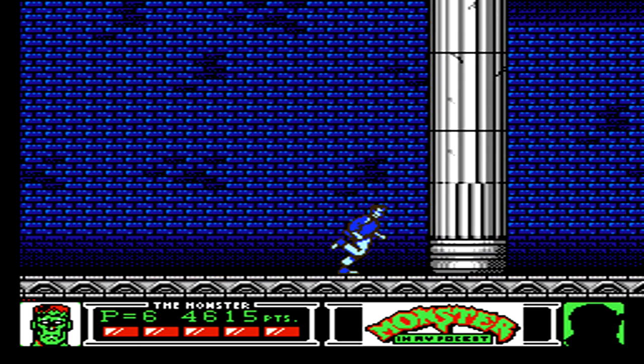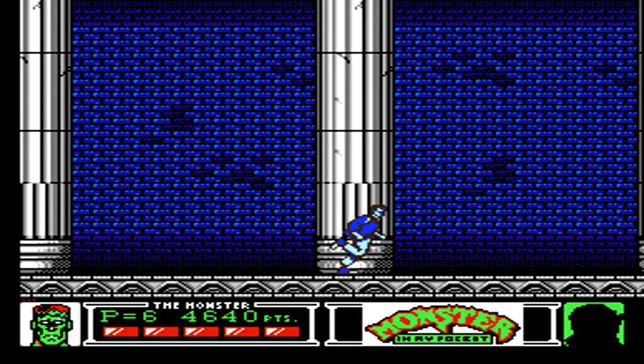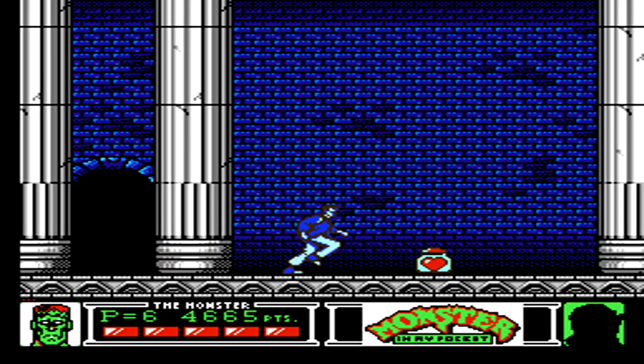When the elevator reaches the bottom, move to the right and you'll have another one of those dinosaurs attacking you. Just get in close, duck underneath, and attack them a few times to get rid of them. Thankfully you're near the end of the area, and we move on to the next screen.